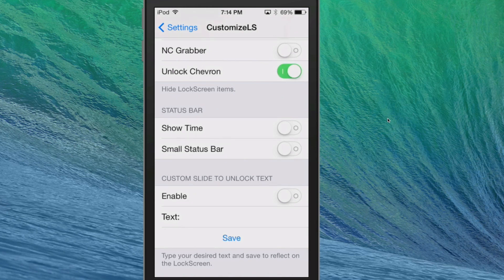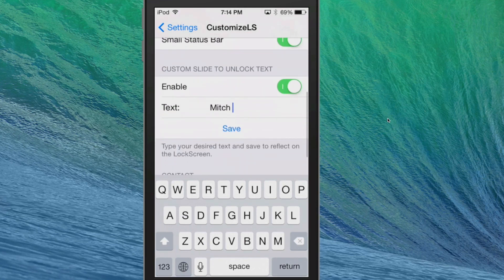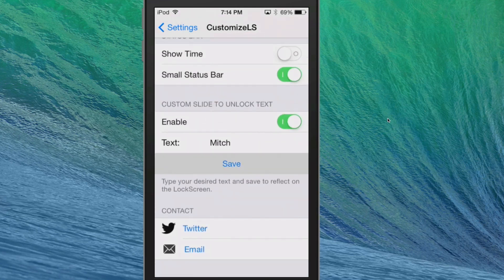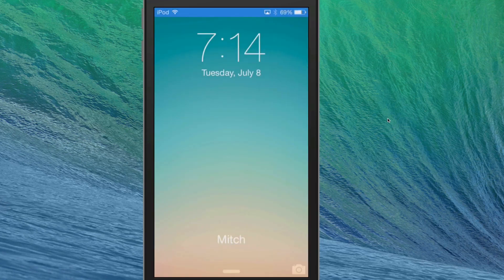I like to have those options. If you want to show the time you can turn that on. Small status bar — I'm going to turn that on. And if you want custom slide-to-unlock text, you can put that right here. I'm just going to put my name here.